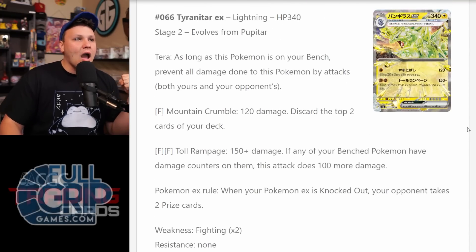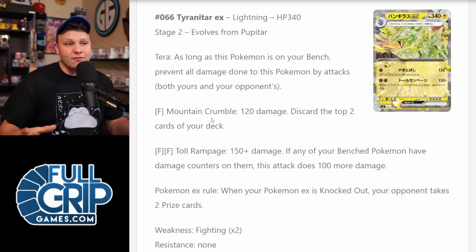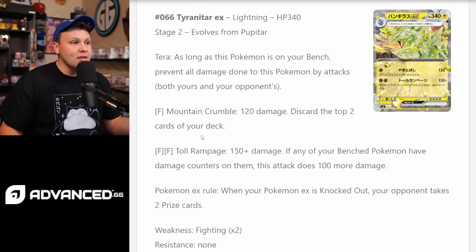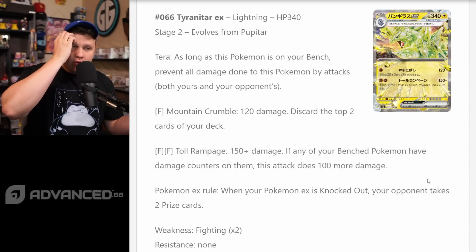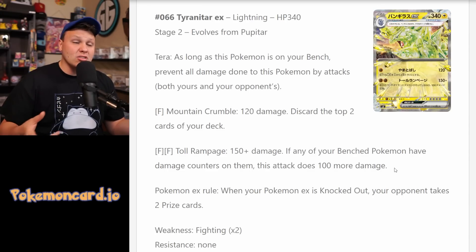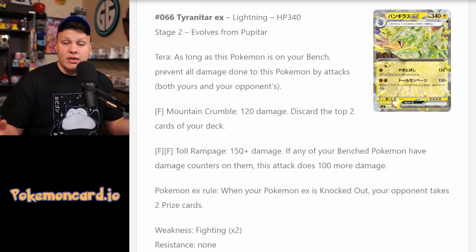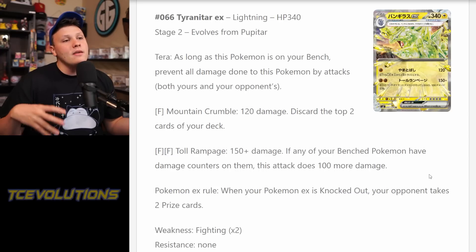The Tyranitar EX — 340 HP, it's a Terra Pokemon. It's got Mountain Crumble for one Fighting energy, 120 damage, discard the top two cards of your deck. Pretty efficient energy-to-damage ratio, but discarding two cards of your own deck is not great. Then Total Rampage for Fighting Fighting — 150 plus 100 more damage if you have a Pokemon on your bench with damage counters, so 250 for two Fighting. A pretty efficient attack, going to be good for a while against V-Star Pokemon, but V-Star Pokemon are kind of on the way out.